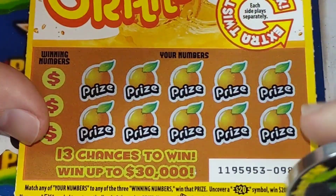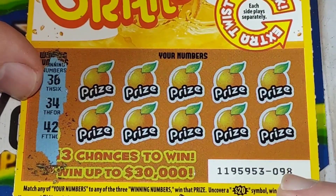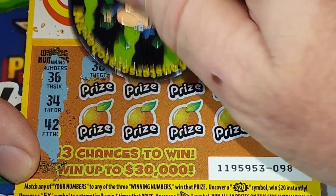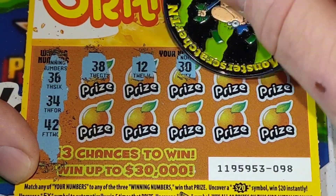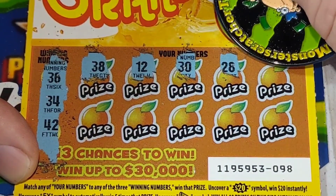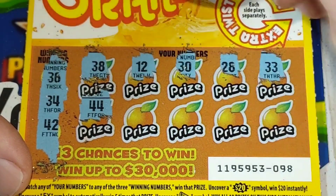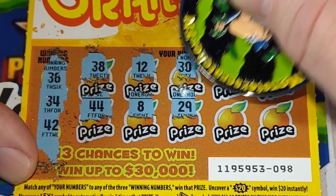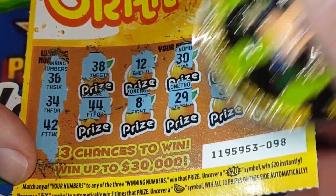All right Chris, here we go. We're going to start out with this ticket first. We got 36, 34, and 42. Let's get a win. 38, 12, 30, 28, 26 — there's no 20s. Double crazies. 44, we need 42. We got 8, no singles. 29, 31, 7. So we didn't get anything on the front.